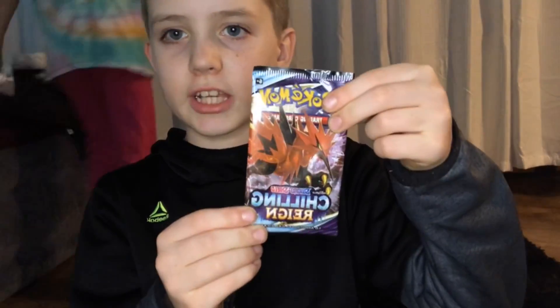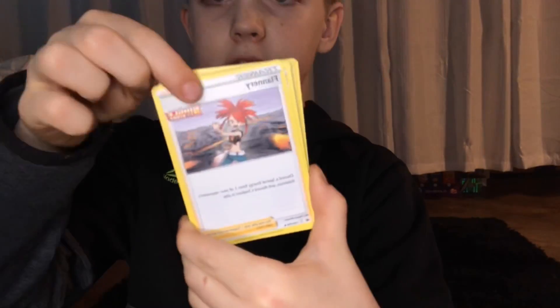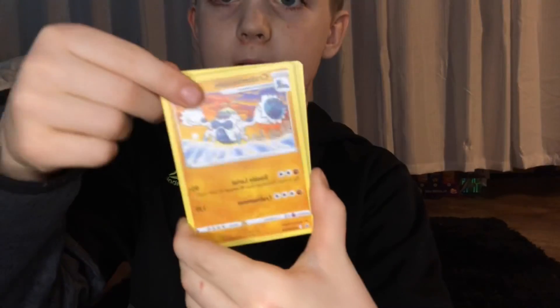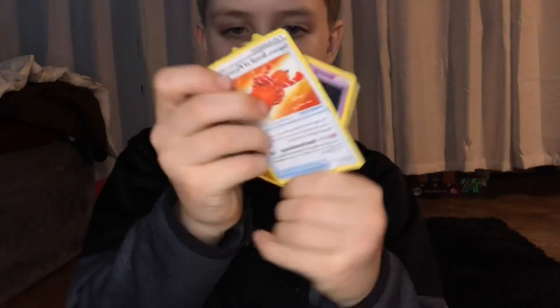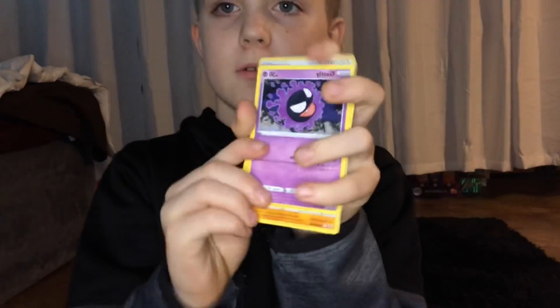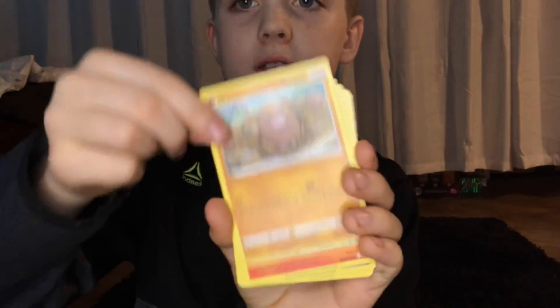The next pack is Chilling Rain — let's get into it. Take the code card out, pack trick — one, two, three, four. Water energy. There we go. Diglett.